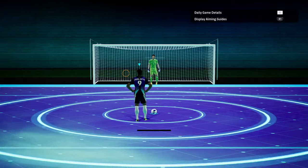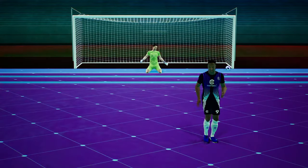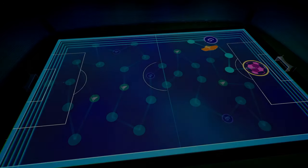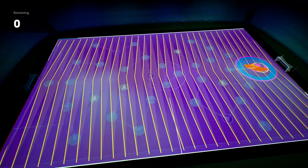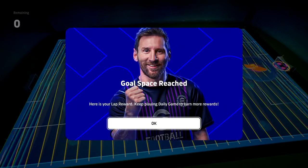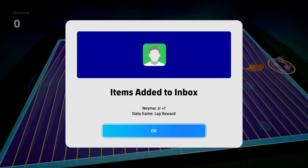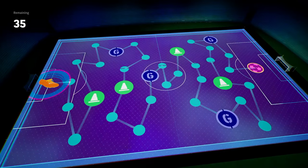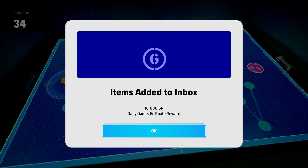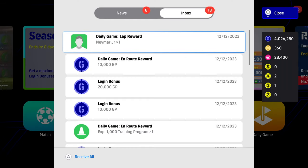So straight away we're going to show you how we got him. We logged in early this morning, slotted away the penalty, beautiful, cleared the board. If you haven't already done it, you got six spaces with every converted penalty and then you get to the end there and it says gold space reached. Here is your lap reward. Keep playing. Essentially all that happens then is you get the item added to inbox, which is Neymar. Then you just go back and take your next step and you're back on the board again to the next lap, which is going to be 10,000 XP.